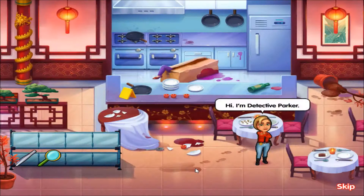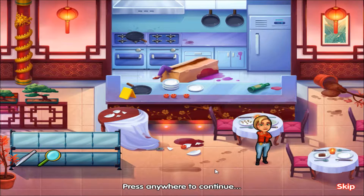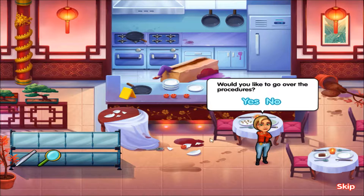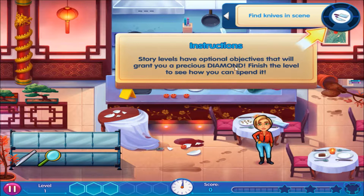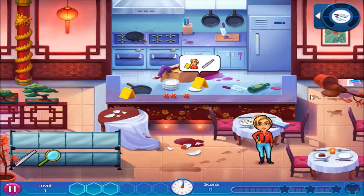Tutorial time. Hi, I'm Detective Parker. The chief told me this is your first case — would you like to go over the procedures? No, I'm good. Story levels have optional objectives that grant a precious diamond; finish the level to see how you can spend it. I can see knives there and there — put you over there, give you a magnifying glass.